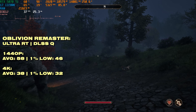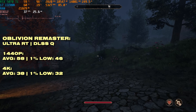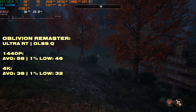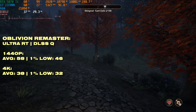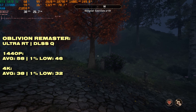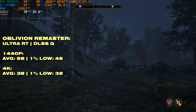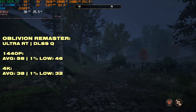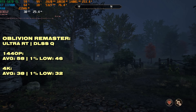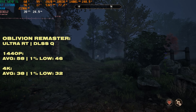Enabling ray tracing shows pretty decent performance, and in Oblivion Remastered we actually see more performance than with it disabled. This is because we're using quality upscaling, which works quite well there — so if you need some frames, just enable DLSS. Ray tracing looks okay in this game from the environment tested, but it doesn't really hit the frame rate too much as long as you use upscaling.